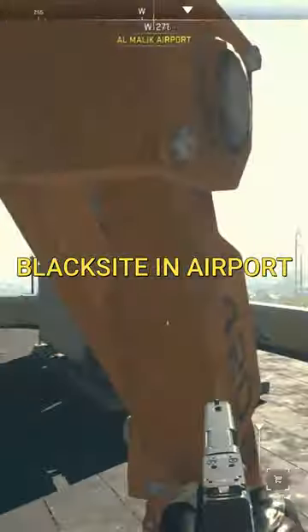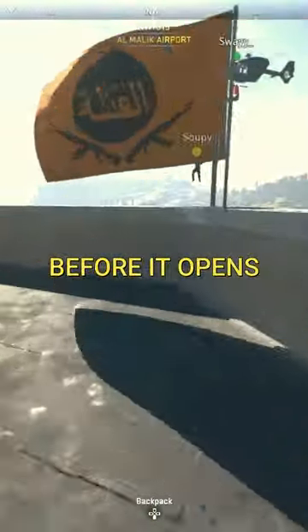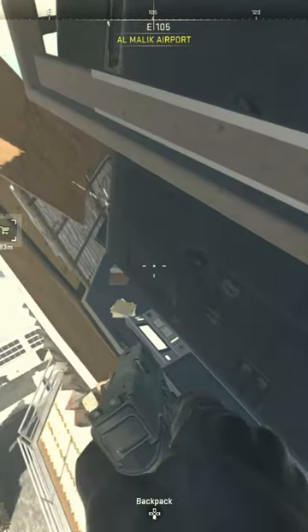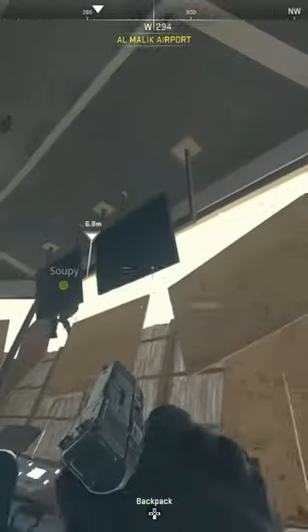This is how you can enter the black site in the airport before it opens. Head over to the right flag, jump down, deploy your parachute, and land towards the left TV or left monitor. Then crouch walk your way in — at that point you're inside.